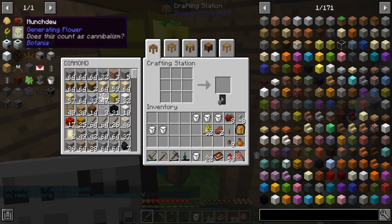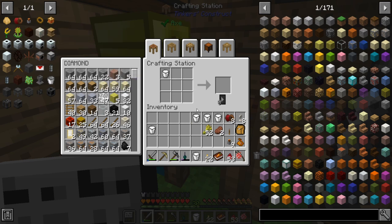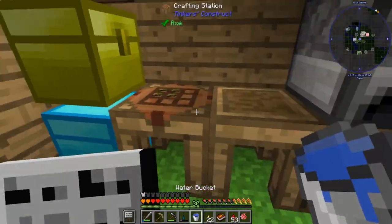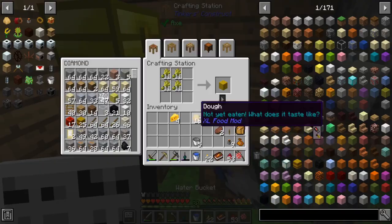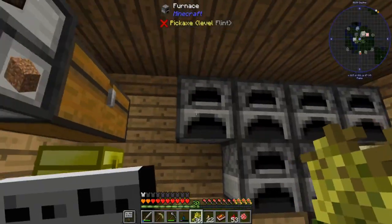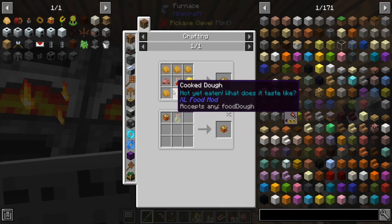Last episode we were going to get into Botania but things went awry because we needed buckets — now I've got them. First thing is some cheese: six buckets of milk, pretty simple. The other thing we need is dough: four wheat and a bucket of water. I need six times four which is 24, plus eight, so 32 total. I've already made some but not enough — and actually it needs to be cooked.